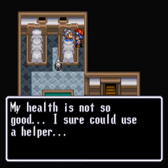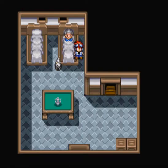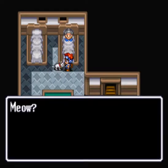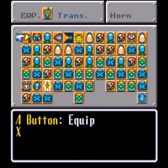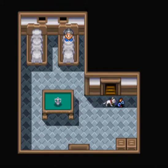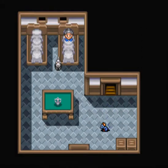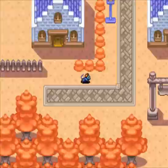'My health is not so good. I sure could use a helper.' 'What? Thomas learned how to make a little robot?' I thought when you said helper you needed like someone to help you. I could talk to you, I think. Oh geez, it's chasing me. A little robot - what if I don't have enough money for that? I'm gonna regret making that stupid turbo pack, aren't I?